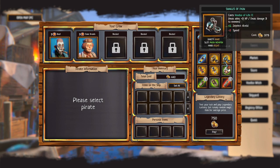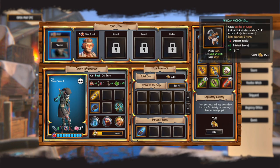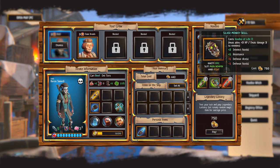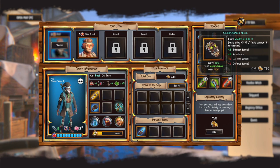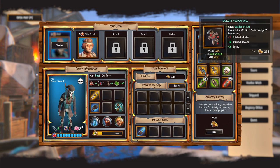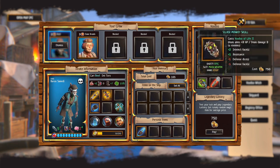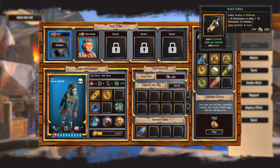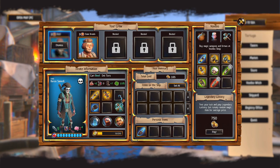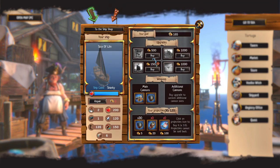You can also go to the voodoo witch and buy stuff. Voodoo is interesting — you can cast voodoo of life which heals allies three HP and deals damage three. That's pretty good for 750 dollars but I don't have enough. I didn't even realize there were separate main weapon and add weapon slots — whatever. We're good for the shipyard. We have cannons but it didn't go over how to fight, so that'll be interesting in our first sea battle.